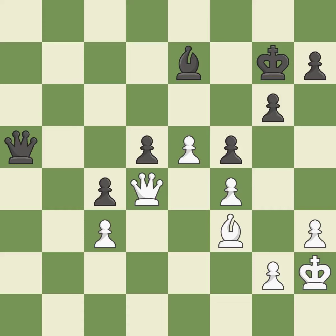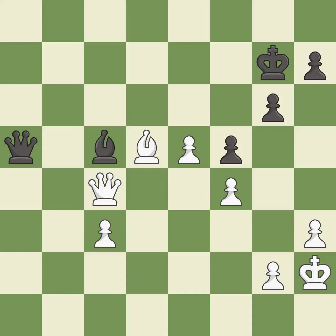This lets the opponent capture a pawn to win material; it is a mistake. Capturing that pawn wins material; it is best. This moves the bishop to a more active square, making it gain scope; it is best. That was a free pawn; it is best.